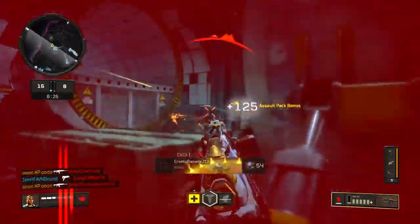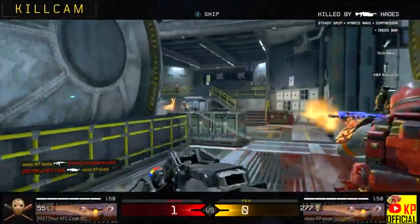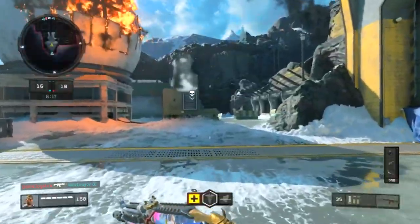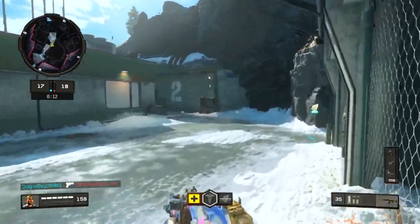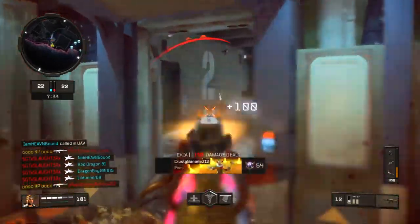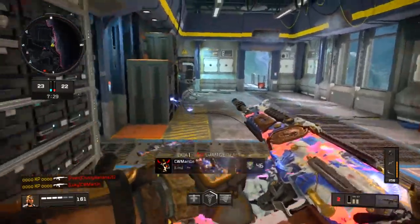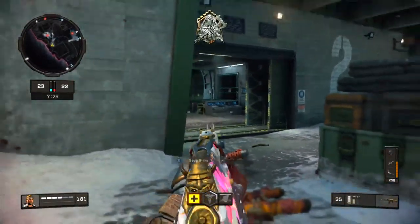There's somebody in here — let's take him out. We have seven bullets. What, how did he kill me so fast? Wow, man. I was going so well — eight and one. All right, we still have nuke potential.